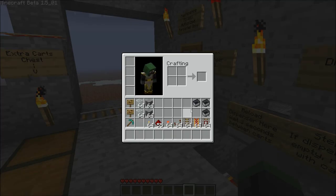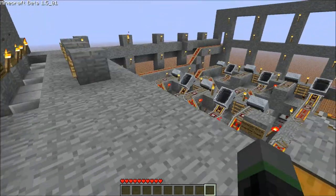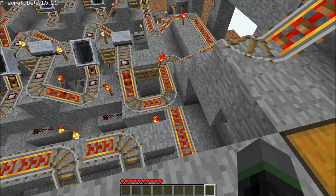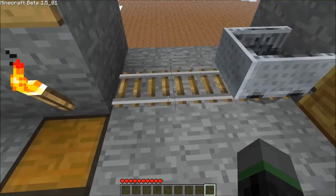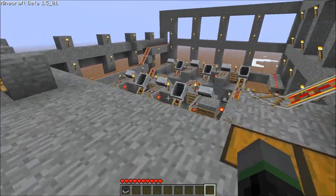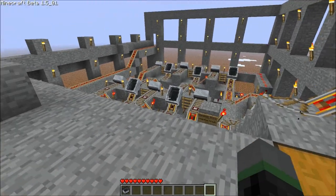Now I'm going to show you what happens if I load a twelfth cart into the dispenser. There's a switch right here — if the cart dispenser is full, it'll switch any incoming carts into this overflow track and up to this section here. This is just for people to pick up the carts and put them into their inventory. This is a bit better than the cactus method of disposing excess carts, so at least the carts won't get destroyed.